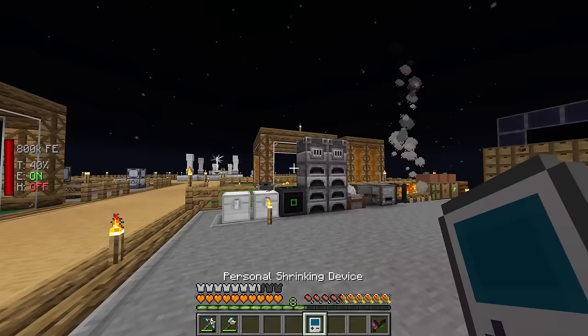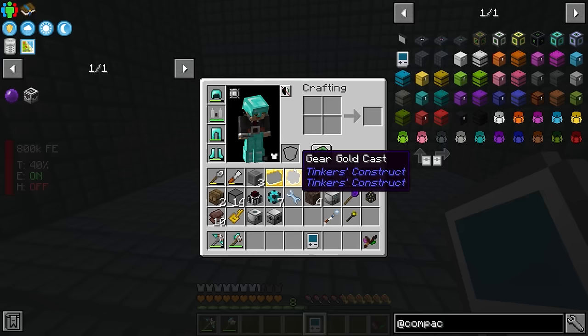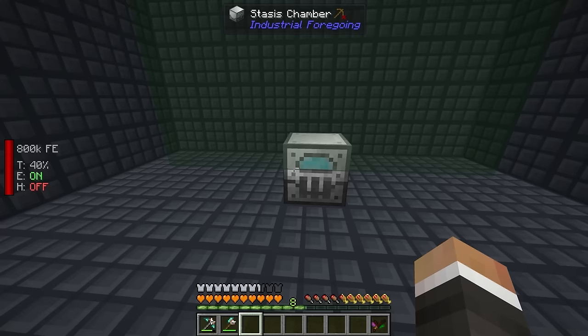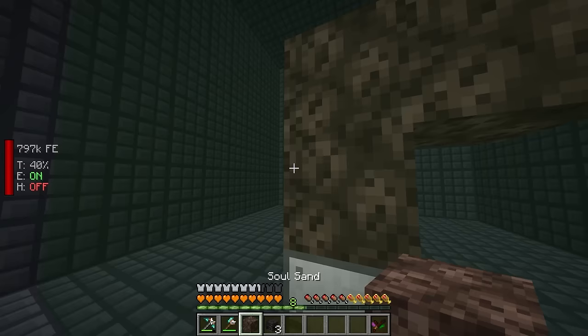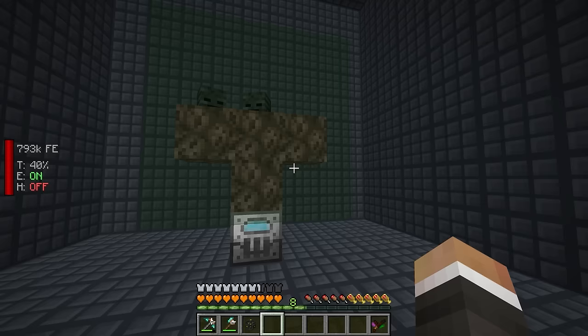In order to get into the compact machine, you need a personal shrinking device — just a standard book, two eyes of ender, a glass pane, and an iron ingot. With this, if you right click on the compact machine, it takes you into a tiny little pocket dimension. We can place down our stasis chamber in the exact same way, show the working area, and before I give it power, I'll put down the soul sand on top of it like this, then go ahead and throw down the three skulls. We do need to power this though.